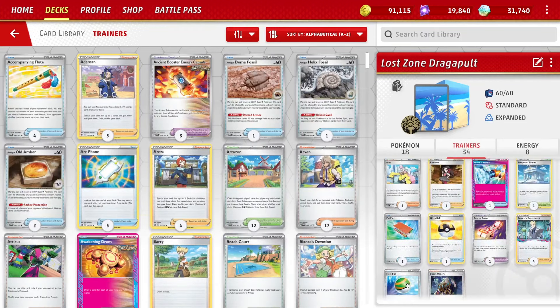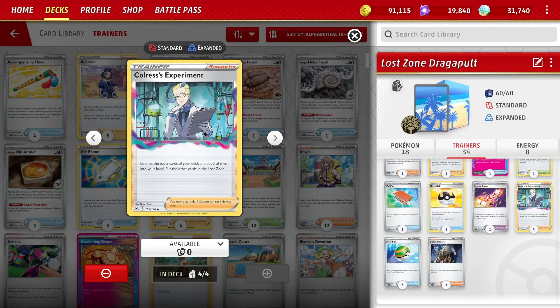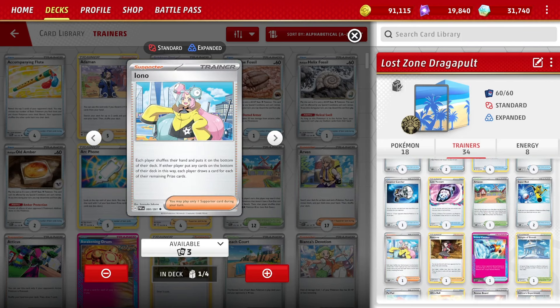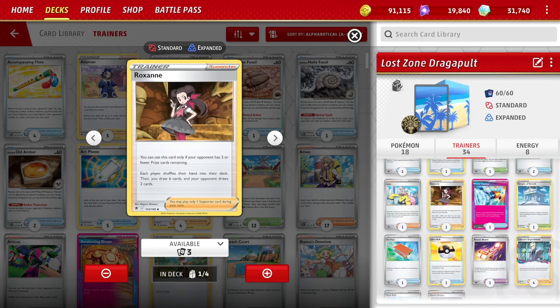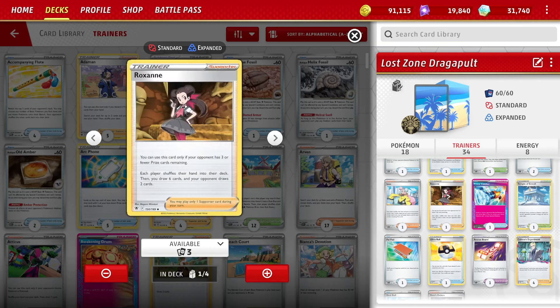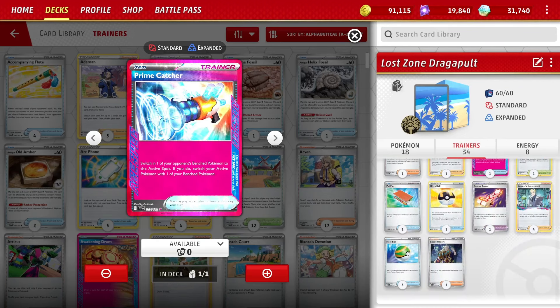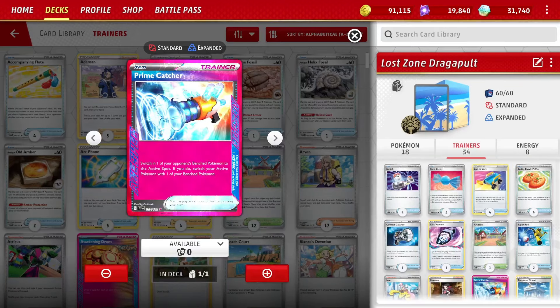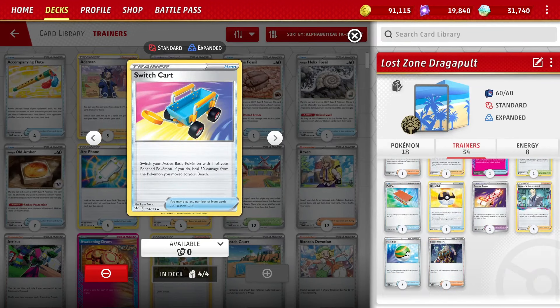For trainers: four Colress's Experiment, because that is the heart of the Lost Zone engine — look at the top five cards of your deck, put three in your hand, two in the Lost Zone. Other supporters: one Boss, one Iono, one Roxanne. With this deck's engine, I'm getting to use Roxanne in a meaningful way most games. You could go with two Ionos for early game help, but Roxanne for late game disruption is awesome. The ACE SPEC is Prime Catcher because we need switching with Comfey. Speaking of switching, four Switches and four Switch Carts — a ton of switching.